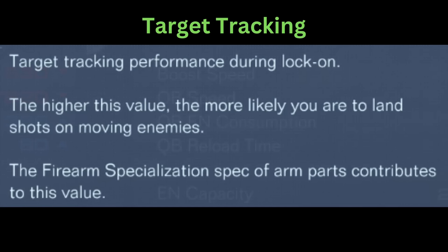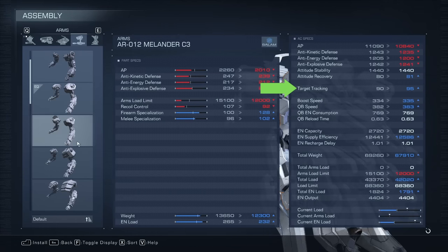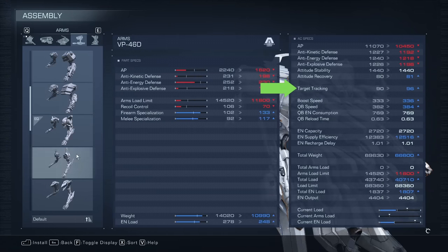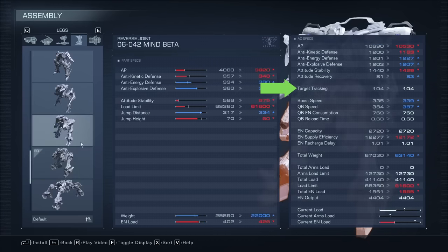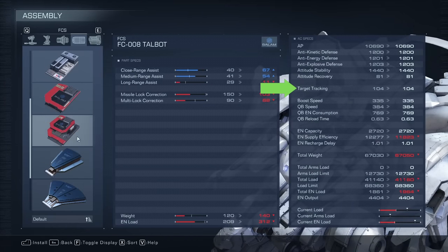What is target tracking? It's a stat that firearm specialization improves. Despite target tracking's description, firearm specialization is the only stat that changes this value, at least on your stat sheet. When you change your FCS, this value does not change in the least bit. You will understand in a bit why I focus on this stat instead of firearm specialization.